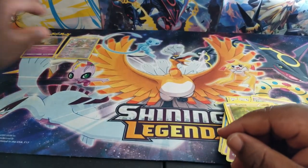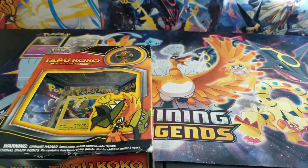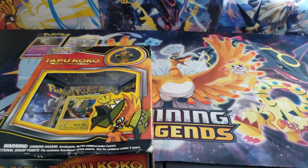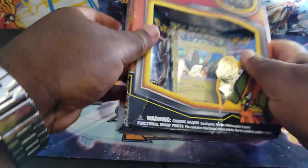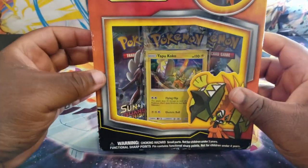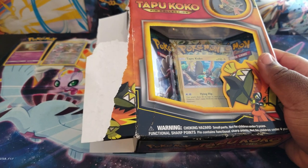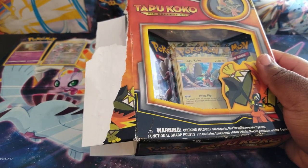We'll leave that there and we'll open up the Tapu Cocoa next. Let's just clean some of this stuff up first. Working my muscles here — just a guy working his muscles.